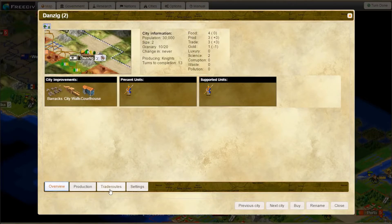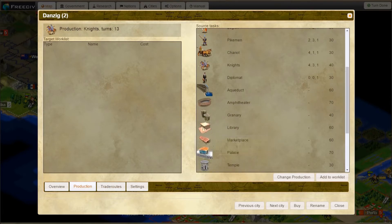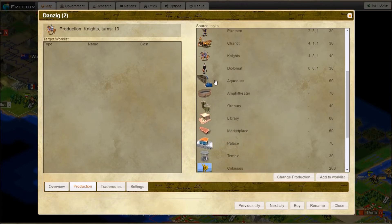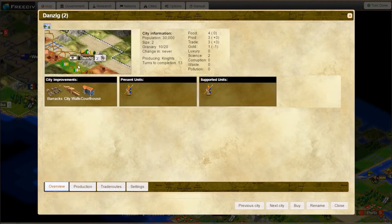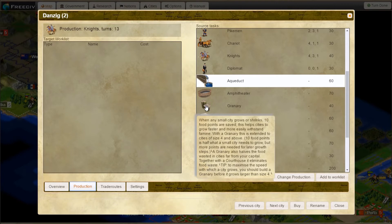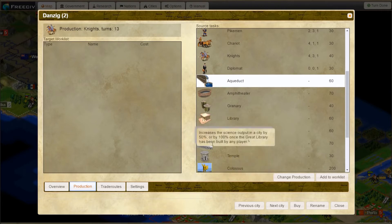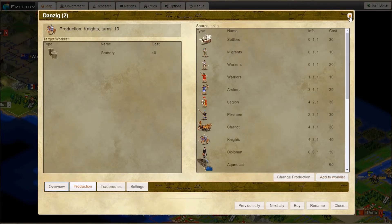I should probably take a look at what Dunzig is producing. Knights — okay. I already have a courthouse apparently. So let's get something else that's useful — an aqueduct. Actually, let's take a look at the town. What does Dunzig need? Food, population change — okay. So Dunzig needs more food somehow if I want it to grow. The food is being wasted in cities far from your capital — a courthouse helps with that. The aqueduct isn't going to help me, so I'm going to get a granary just in case we've got a surplus of food.